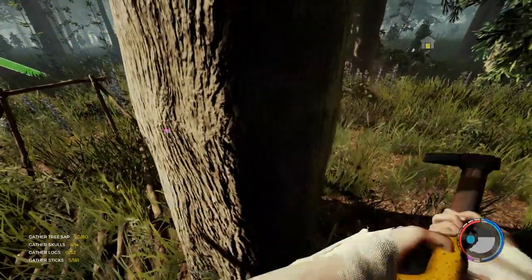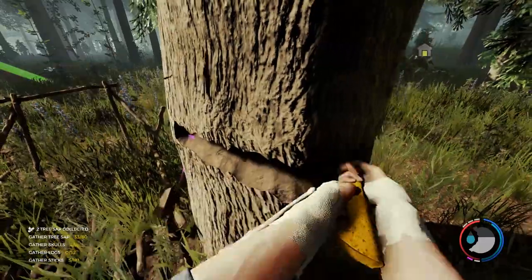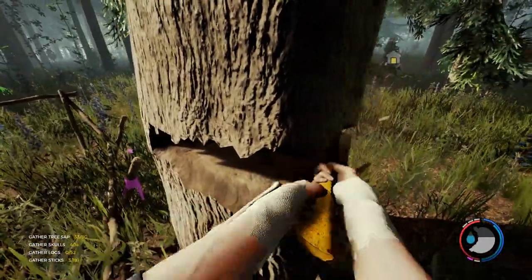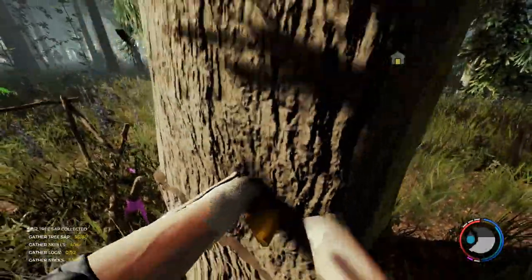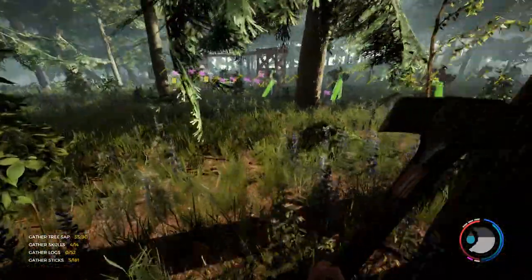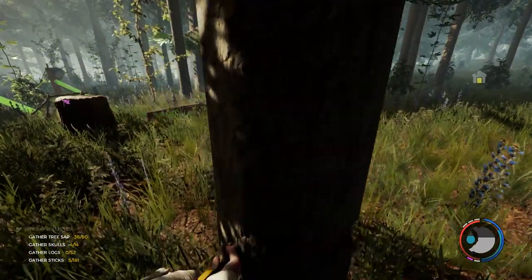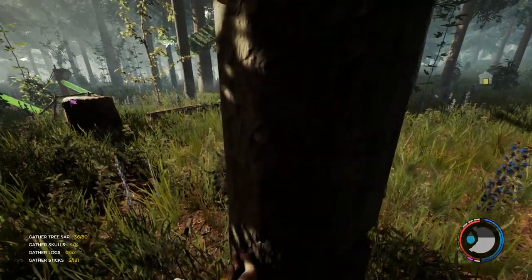We're getting there! By the way, I just tried to right-click to chop down a tree with the axe. Can anybody in the comments tell me why I just tried to right-click with the axe? I'm just curious. I'm not even going to mention it in the video — just let me know in the comments.